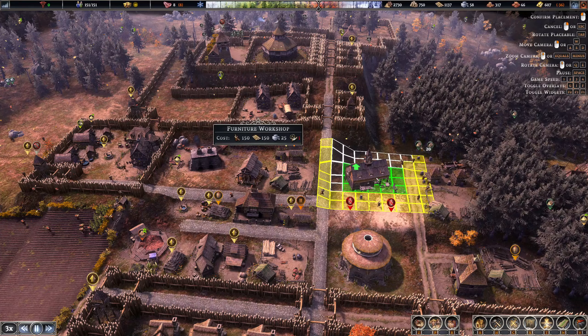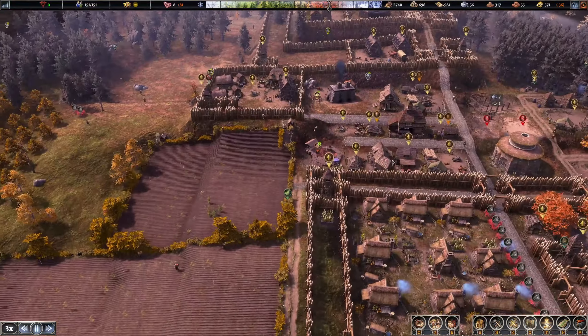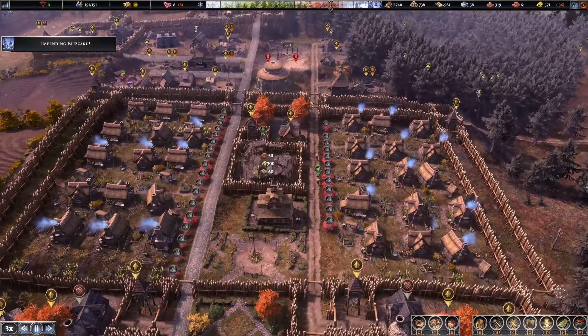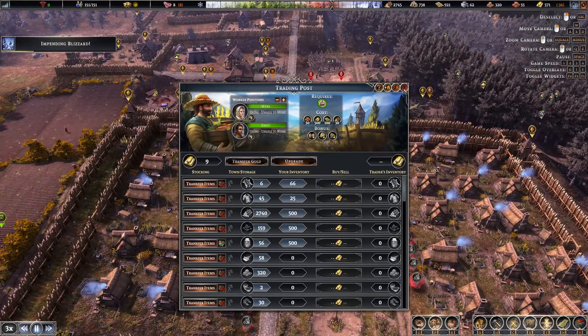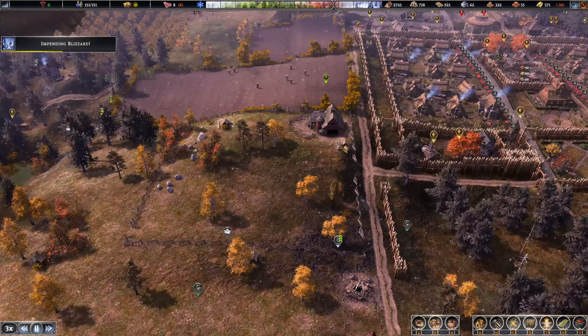Now we can put the furniture workshop right here. It looks like we can finally upgrade the market - we're running out of money so it's a good time. We need a third food type.